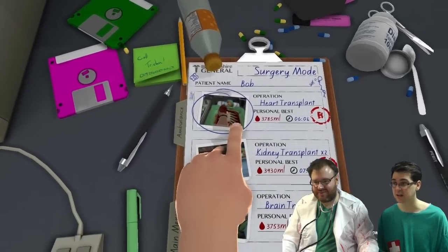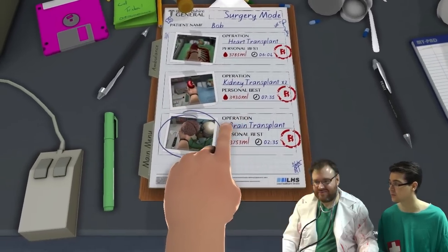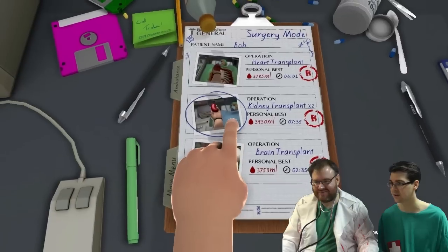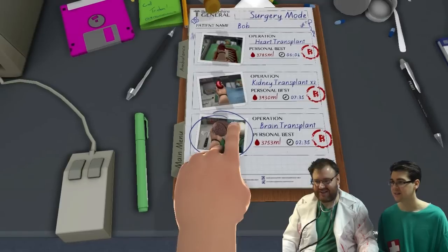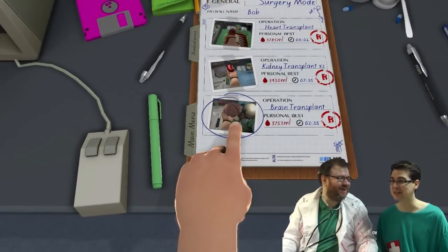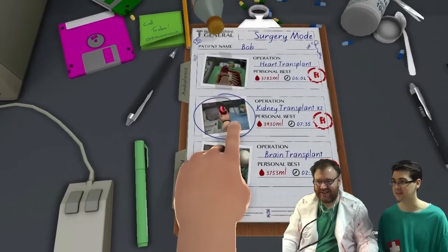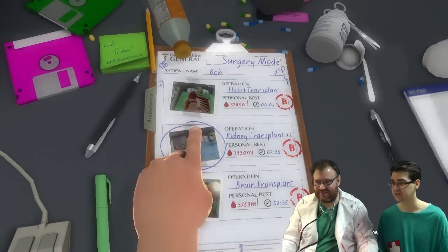We've done the heart transplant - we did that last time. Terps has done these operations and he's got a B rating, which I'm sure we can defeat easily. Brain transplant - wait a minute. We're going to do the simple one: kidneys. Two kidney transplants. So in we go. Into the operating theatre. Oh my god.